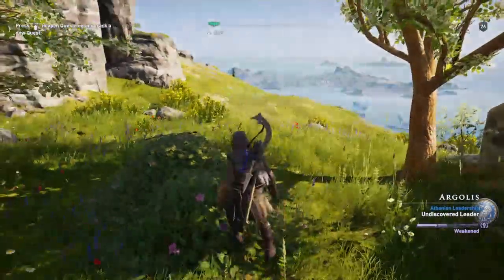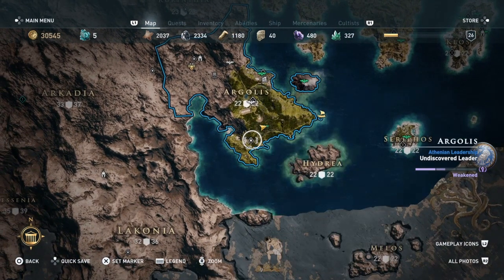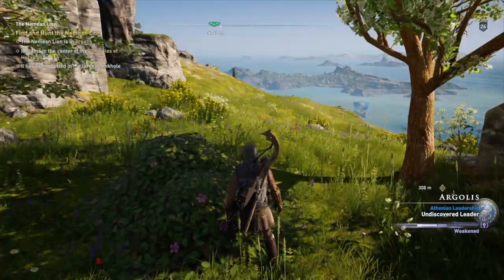This is our second legendary beast and this is the Nemean Lion. And this is easier than the boar — well, it's not easier than the boar because the boar was quite easy once you found the glitch of standing up on the rock and just firing arrows at it.